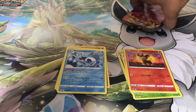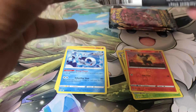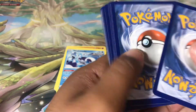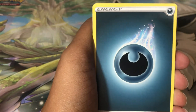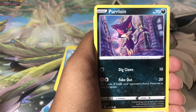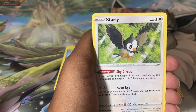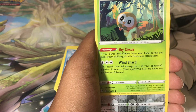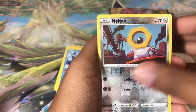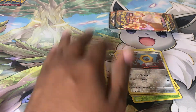Okay, four packs of Darkness Ablaze — let's see what we have. I don't know if these are new codes or old codes. We've got: Darkness Energy, Vibrava, Cufant, Squirtle, Trainer Rose, Trainer... sorry, mixing my sets. Perrserker, Starly, Arrokuda, Rowlet, reverse holo Milcery, and the holographic Decidueye!